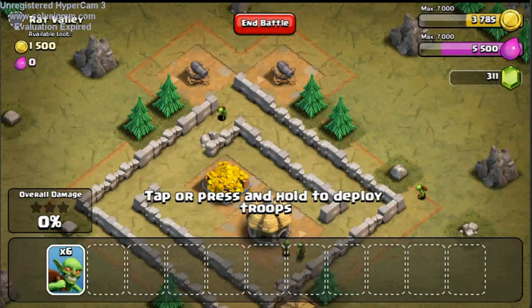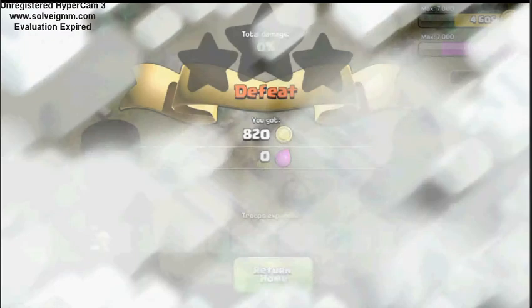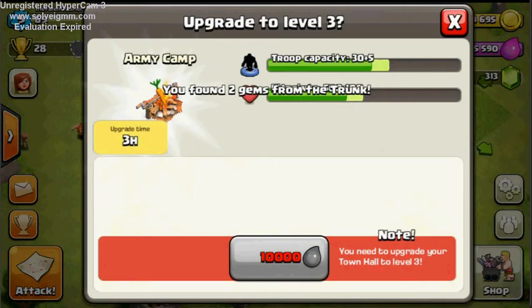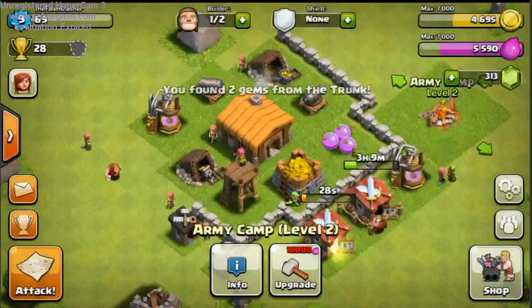That right there just got us a Town Hall upgrade, actually. So I'm going to check to see if there are any more buildings that we need to max out. Our army camps — done. Our Elixir collectors — done. Gold mines — also done. Cannons — yeah, I think you get the point.